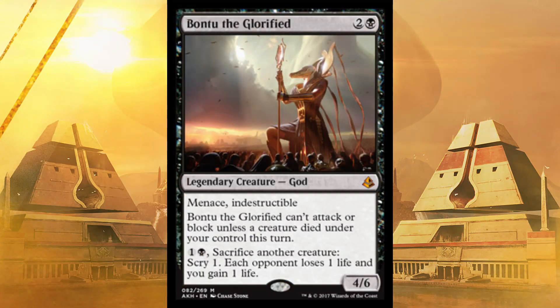Then of course there's Bontu the Glorified — you knew he was coming. Menace and Indestructible — that's crazy. Every time you swing, you'll kill two of their creatures and have next to zero chance of him dying. You can't attack or block unless a creature died under your control this turn, but he does have pay two, sacrifice a creature. So you'd have to get a little creature-heavy with him to make him work.